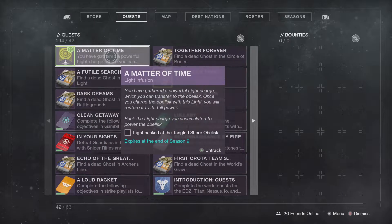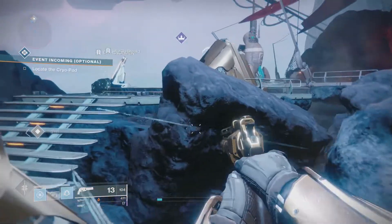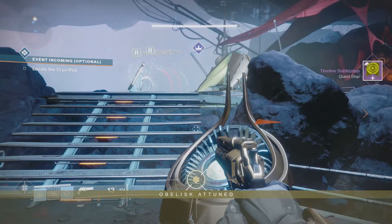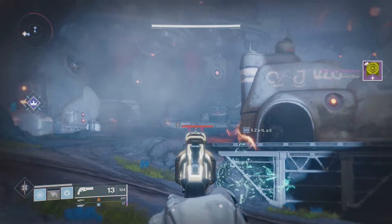And then once you've done that, you guessed it, we're banking that light again to the Obelisk. And repeat and rinse. There we are — banky bank. Obelisk is attuned. That was only 2 steps and we attuned the Obelisk, which is pretty damn cool.